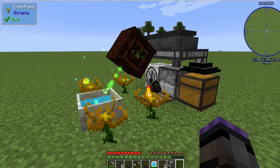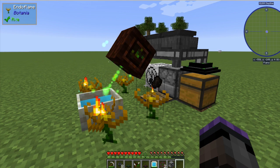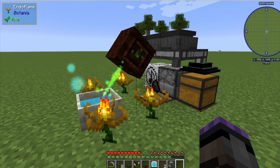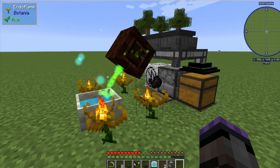It's a great early game way to fully automate your mana production for Botania. I hope you learned something — let me know in the comments what you think, and if you have better ideas I'd love to hear them. This is Scott Omatto signing off — thanks so much for watching, have a great day, bye!